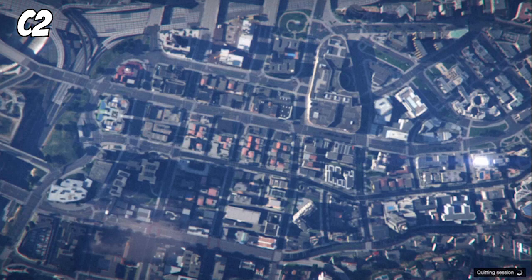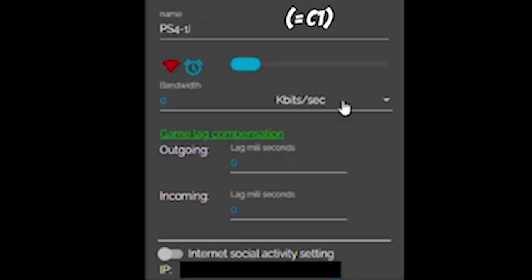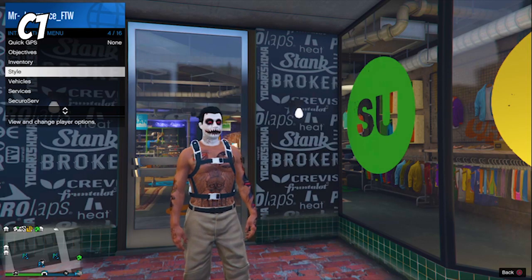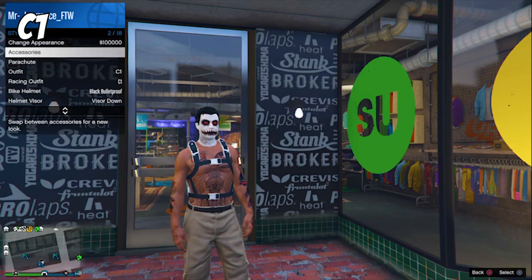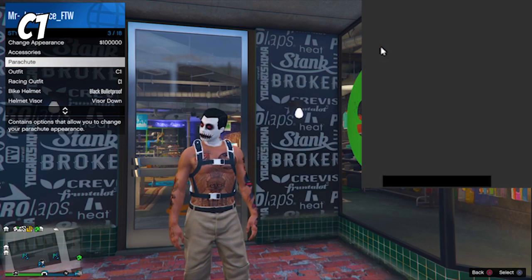We don't need C2 anymore from here. Now go back to NetCut and hover over the red wifi symbol. Make sure you're ready on C1 — go to your interaction menu, style and parachute. As soon as we click on the red wifi symbol on NetCut, take your parachute off and back out the interaction menu.